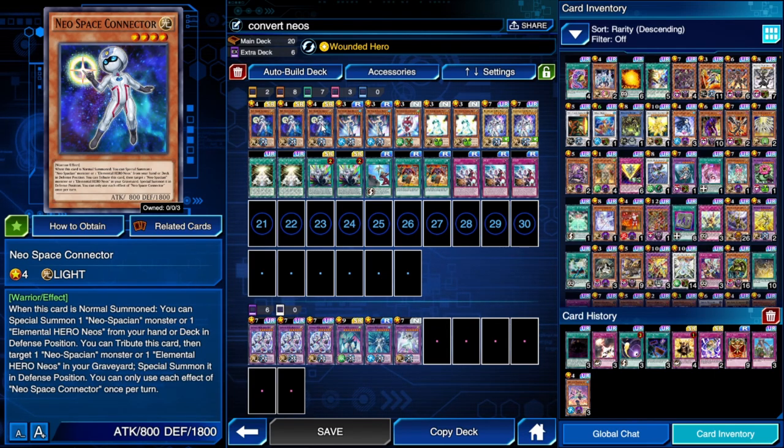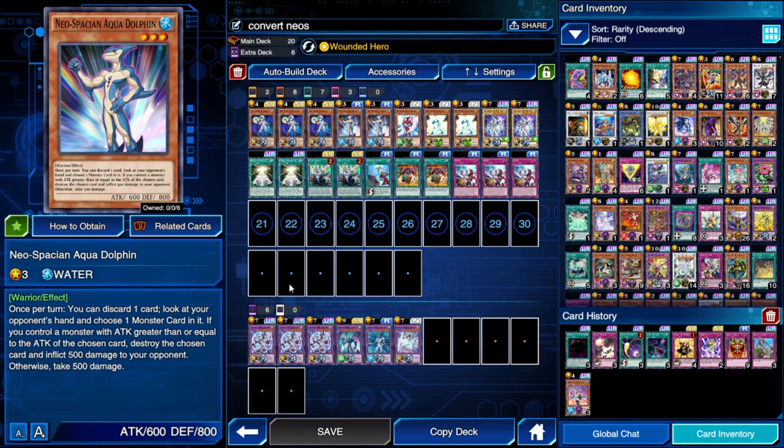Here's the deck list. The core is Neospace Connector. Neos alone can give you a good comeback because on summon he will special summon a Neos or a Neos Contact from the deck, and he can also tribute himself to special summon a Neos Contact or Neos from the graveyard — so he alone can enable a contact fusion.